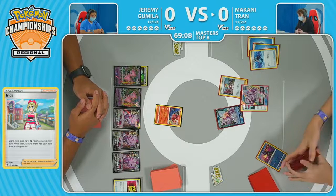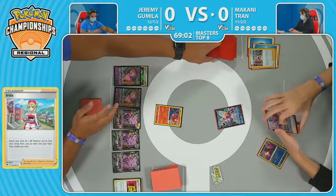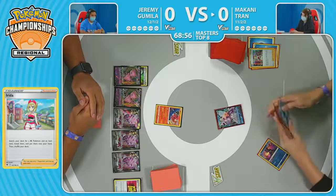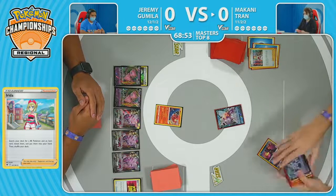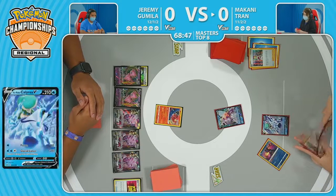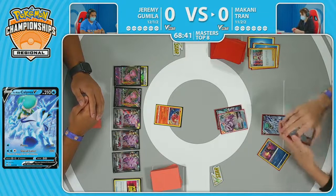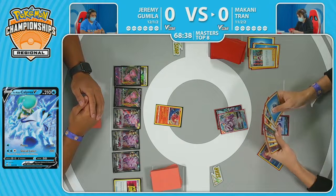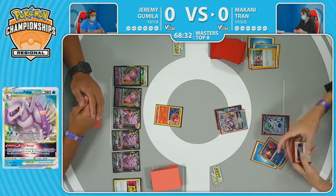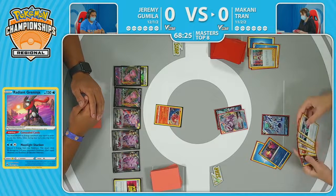Taking down the Double Turbo Energy has been a fantastic strategy versus these new Mew decks, which only has four Double Turbo Energies to facilitate attacking. Every once in a while players get overzealous — sometimes desperate to find a specific card — and end up discarding the Double Turbos off the Pokéstop. With Ice Rider Calyrex also hitting the bench, there's now another backup attacker. Right now we're probably going to see a Star Portal — just get those two energies on that active.